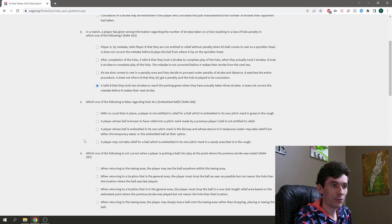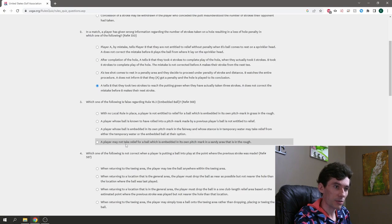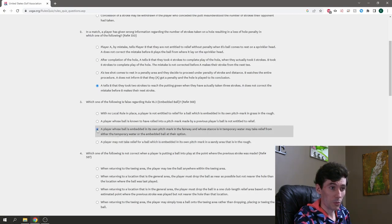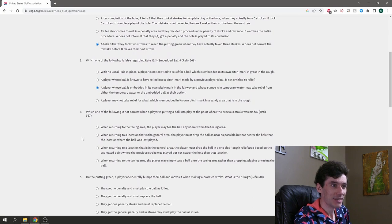Question three: which of the following is false regarding Rule 16.3, the embedded ball? Options include: no local rule — not entitled to relief in rough; ball rolled into another player's pitch mark — not entitled to relief; ball embedded in fairway with stance in temporary water — may take relief from either at their option; ball embedded in sandy area in the rough — may not take relief. I think the temporary water one is the false statement — I'll go with C.